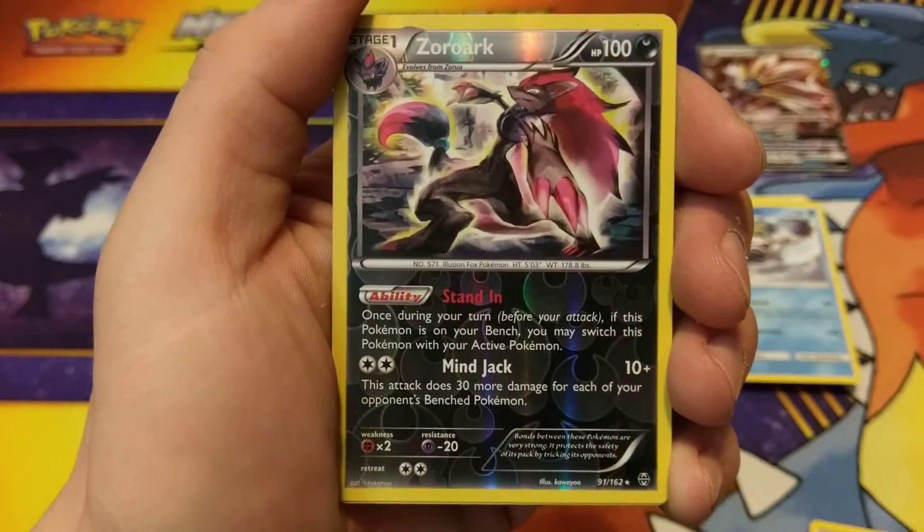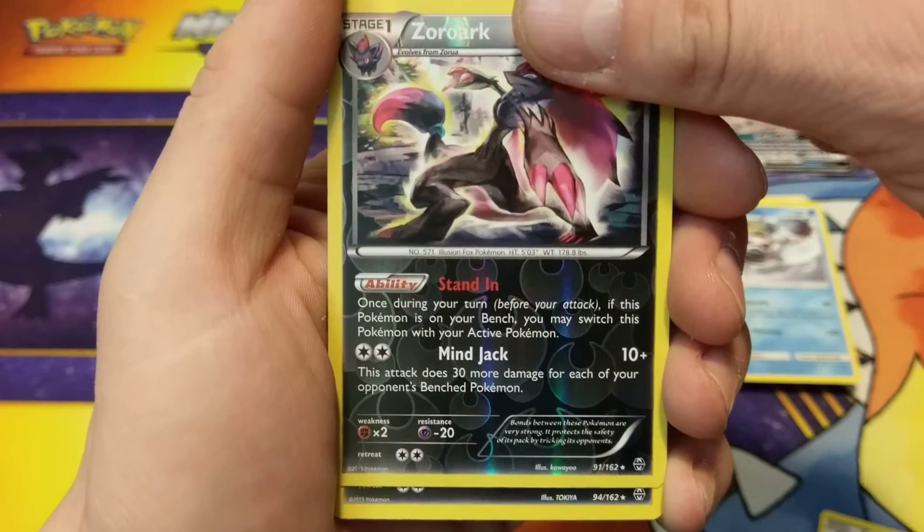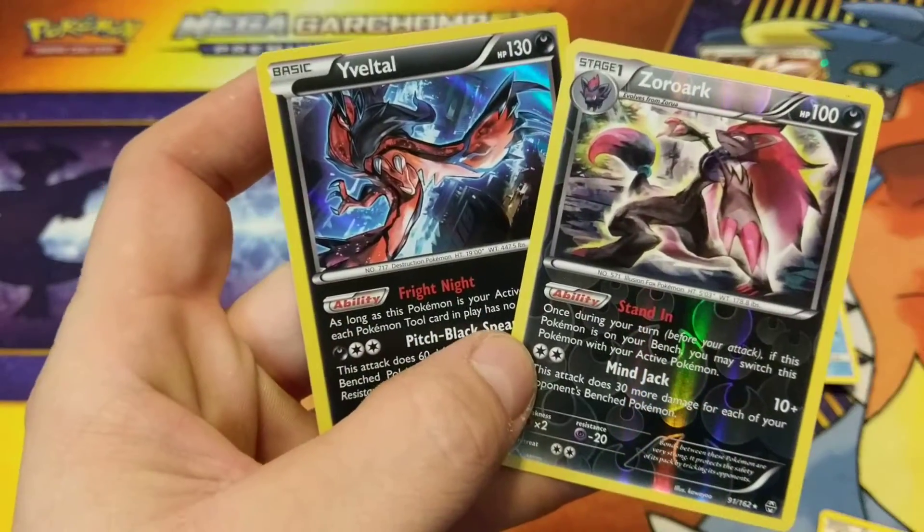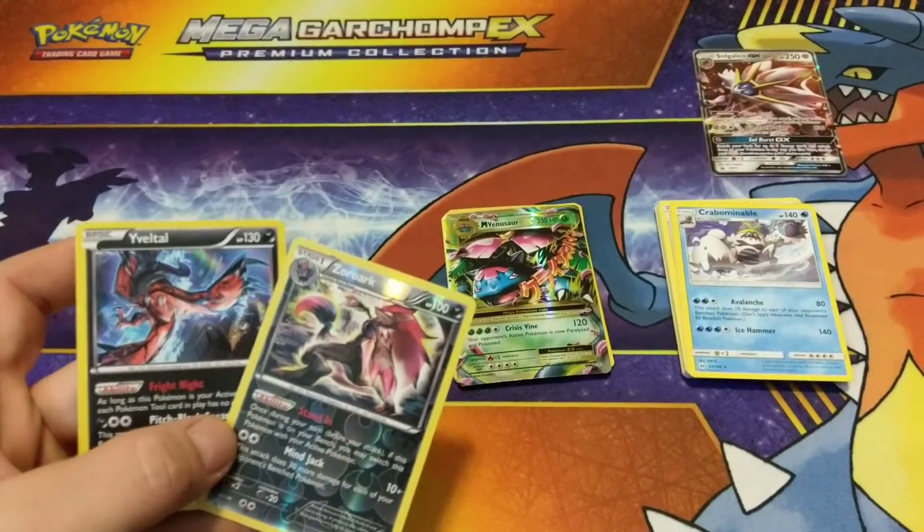Vanillish, Reverse Holo Rare Zoroark, and a regular — oh nice — a Holo Rare Yveltal. So two Holo Rares out of that.